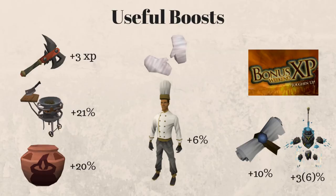I want to start off with some useful boosts. First one is going to be the Dwarven Army Axe. This gives you plus 3 XP for every single different fish that you cook. If you are cooking at the lower levels, something like shrimp, that's only 30 XP per cook, so this actually gives you a 10% increase to the XP you get. But even at the higher levels, plus 3 XP is very good, so always use this. Another thing you should always be using is going to be the Portable Ranges — they give you a 21% increase to the amount of XP you're getting, which is an absolutely insane amount.